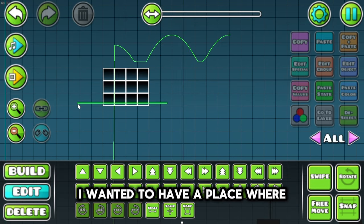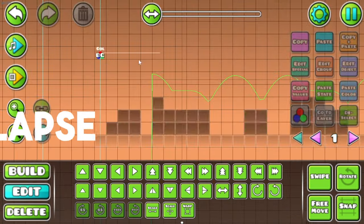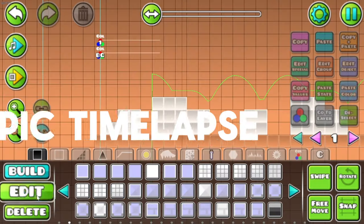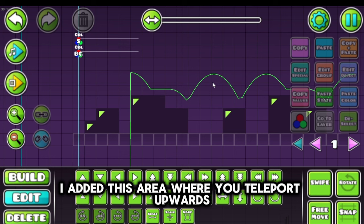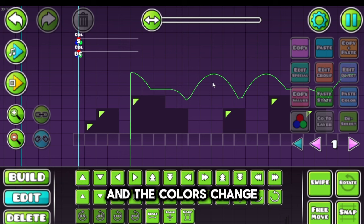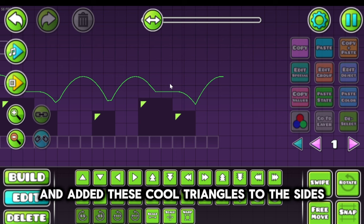I wanted to have a place where you could fall down on the floor and still jump. I added this area where you teleport upwards and the colors change. I went for purple and green with this part and added these cool triangles to the sides.